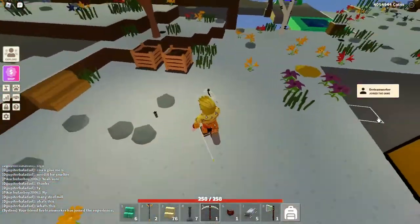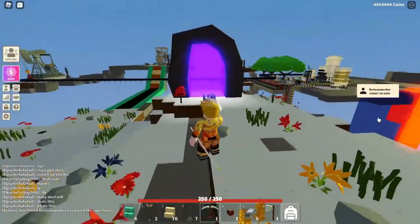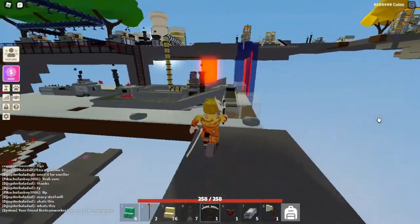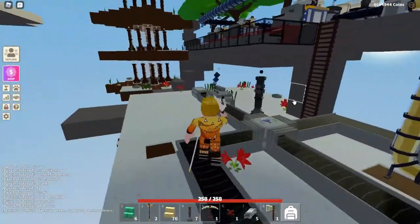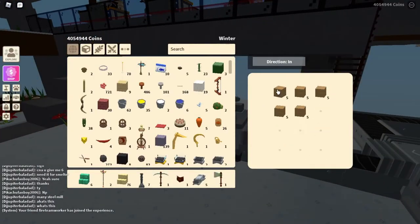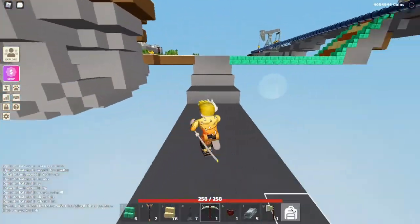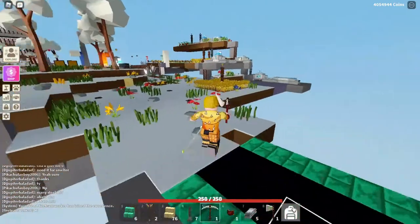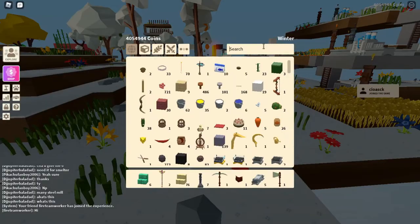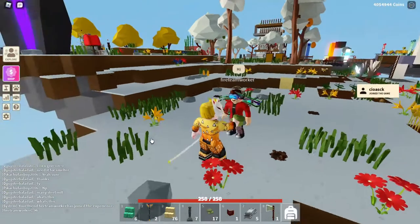I'm still missing some wood, let me go and get some. Yeah, I don't have wood — I have planks but I don't have wood. I need wood, so let me go ahead and plant some saplings. Saplings — oak — there you go. Let me just plant one here, one here, and one here.